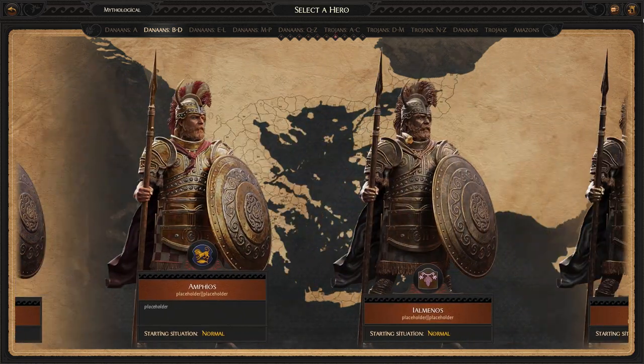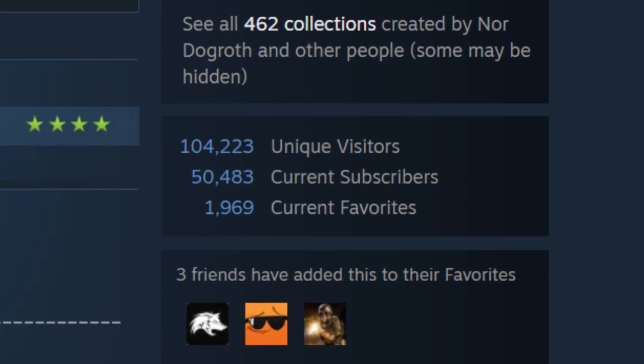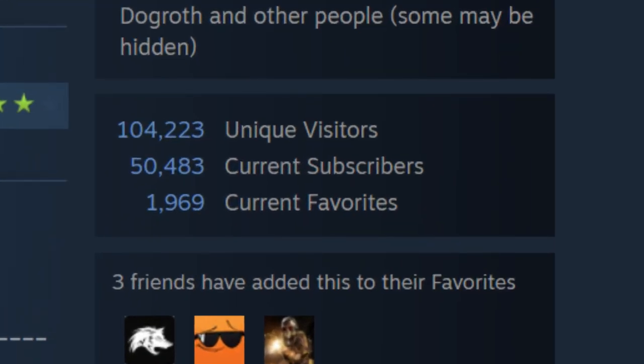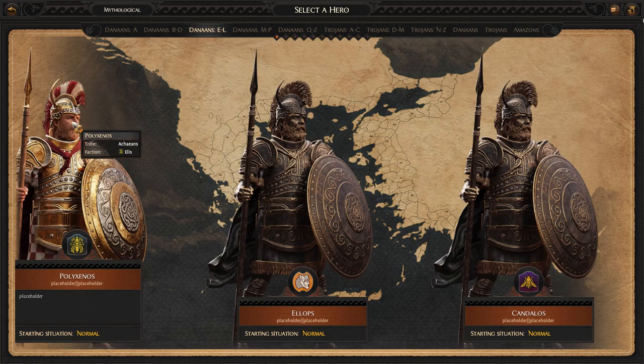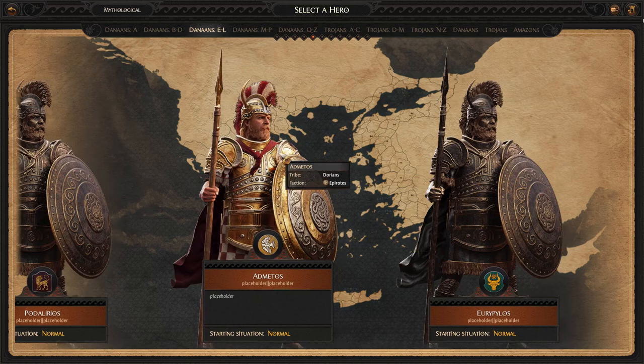Just look at how popular Nordo's faction unlocker is for Rome 2 — 50,000 subscribers. Now you might be thinking, why should I care about this? The unlocked factions don't have traits, unique mechanics, unique heroes, or unique units.